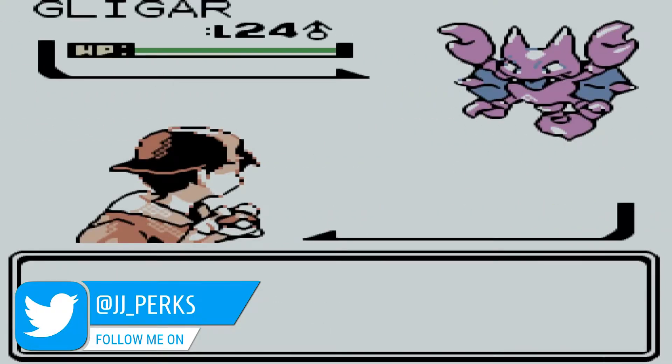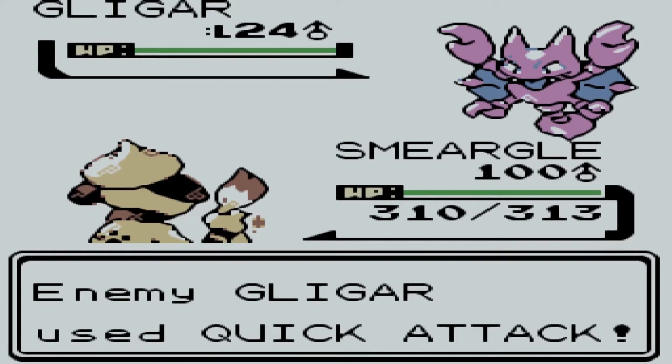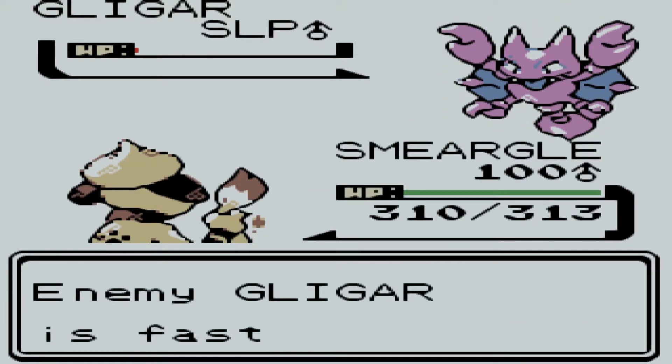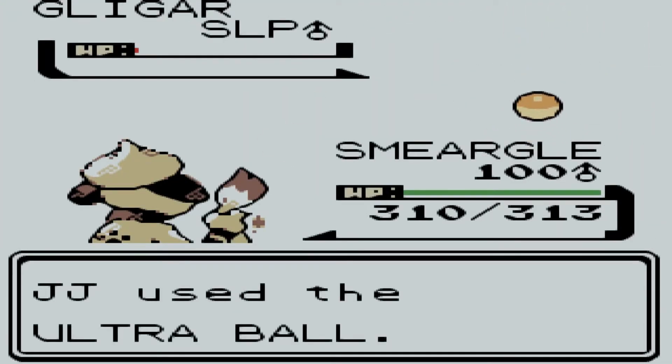There you'll have a 20% encounter rate for Gligar in the morning, during the day, and at night. So you can come here any time of day and have a 20% encounter rate, which isn't actually as bad as it sounds. It's 1 in 5, but when you've got multiple Pokémon on a route, each Pokémon has a lower encounter rate to accommodate for each other. So 20% isn't actually that bad.